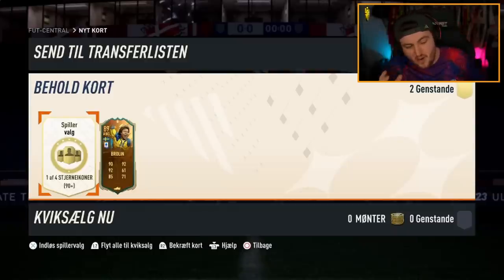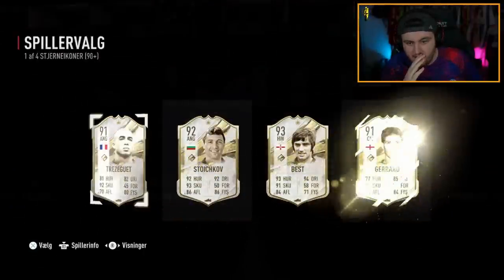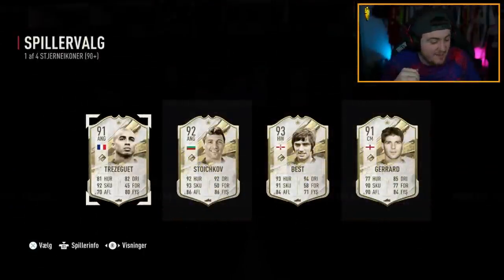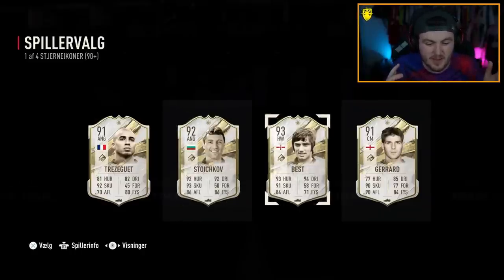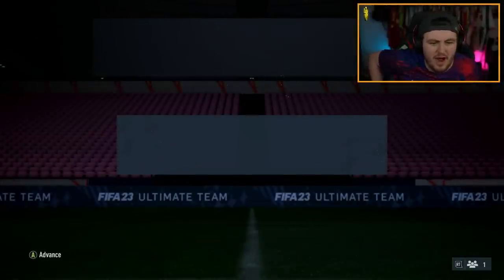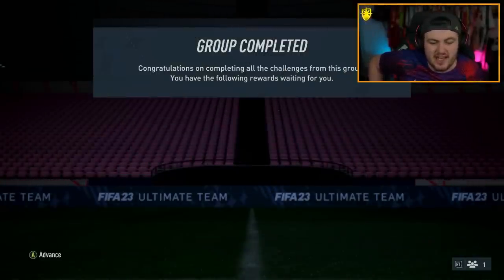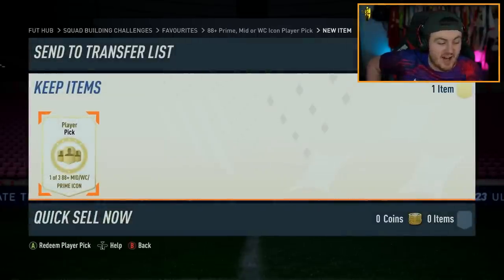My boy color peps, 90 plus prime icon player pick, 27 tokens - will it pay off? Yes! George Best prime. Now that his birthday icons have come out, it might be a little bit underwhelming for some people, but that's an incredible card. Just because you don't have five star skills like the other one, that's still a dope card.